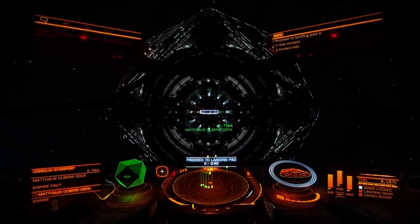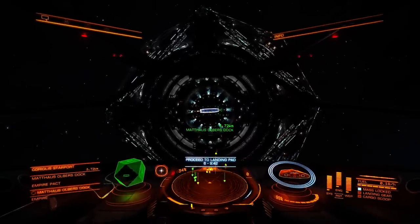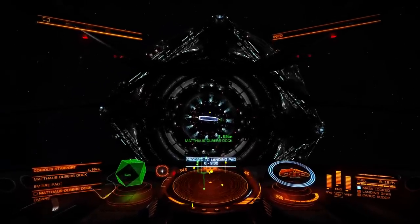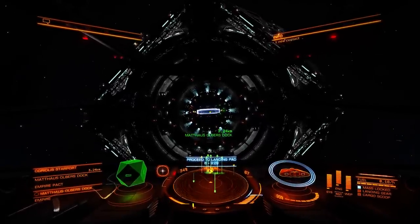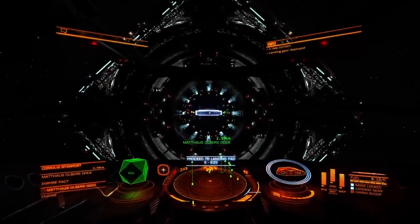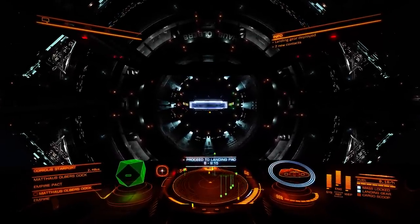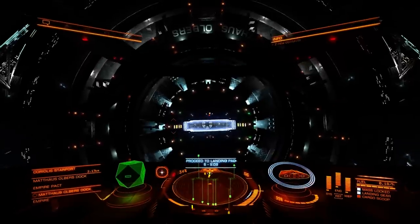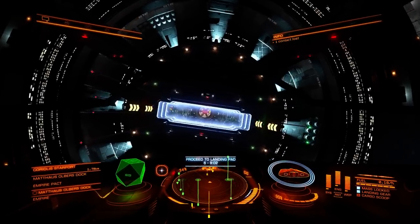So we're gonna land. To land on it, you have to guide your ship to this small opening in the station. The procedure I use — I approach the station with some speed, and when I'm somewhere approximately 4 km away from the station I deploy my landing gear. I continue at the same speed until the landing gear is deployed, because then the ship will automatically slow down to the landing speed. Then you can use your W, S, A, and D controls to position yourself directly to the opening.